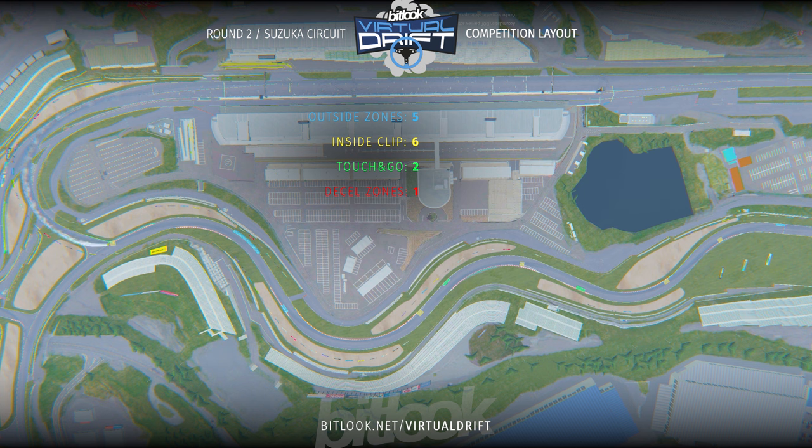Driver should fulfill the zone from beginning to the end. Inside clip is a part of the course where the car should be as close as possible with its front part. Touch and go is a part of the course where the car can touch in any part of it and continue its way.